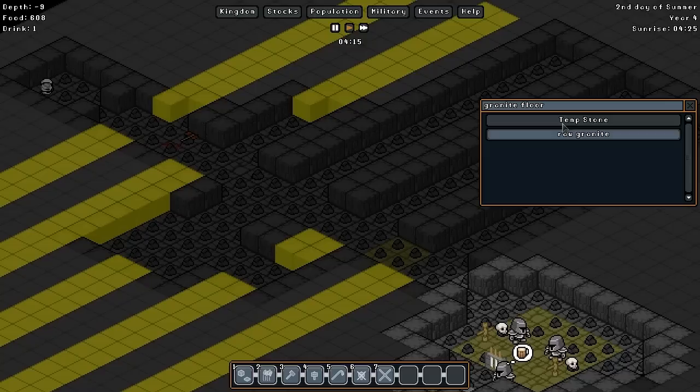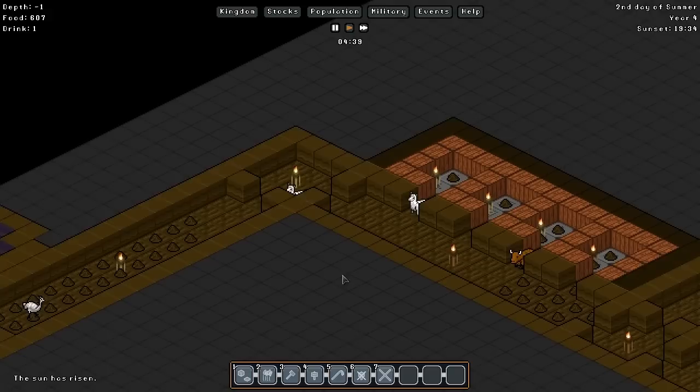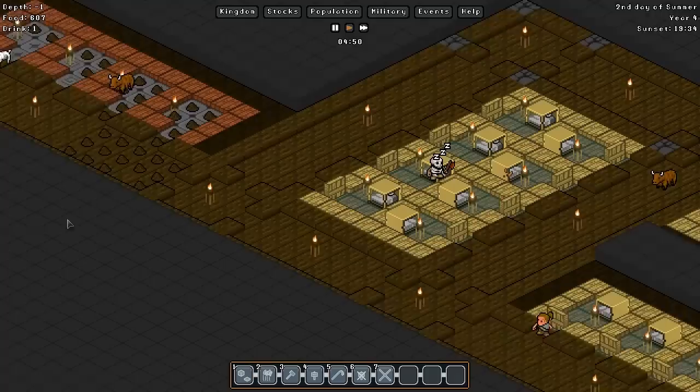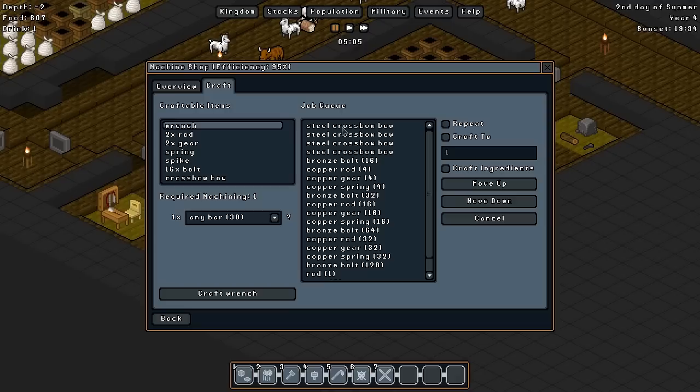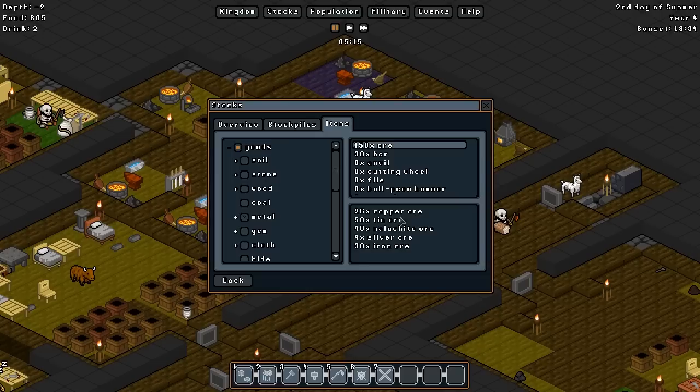I've also added some temporary storage to bring in stone and another one to bring in dirt. Now, while the silvery lurkers are more than adequate to deal with things right now, I really would like to get these steel crossbows made. We've got four here - let's check our stocks. Metal: 150 ore, 26 copper, 50 tin, 40 malachite, 4 silver, 30 iron. That's not bad at all. We've got 38 bars: 20 iron bars, 9 bronze, 9 tin.